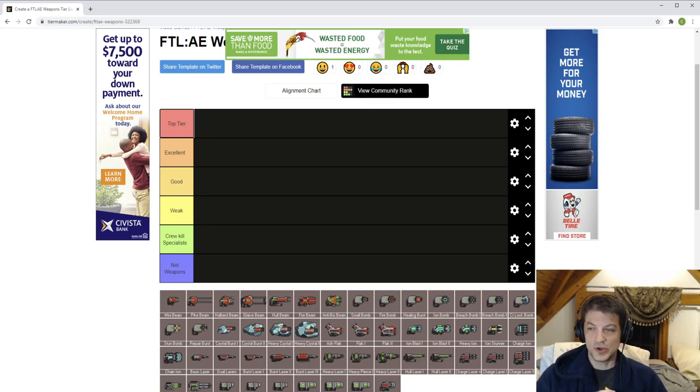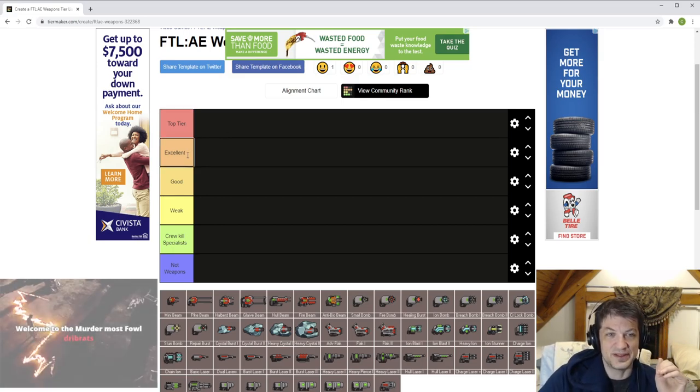In FTL we don't get to choose when we get weapons outside of picking our starting ships — they sort of just come as they are. The idea that a weapon is flexible means it's more applicable to varied situations. To be a top tier weapon is like: wow, if I had infinite scrap, infinite money, I'm just going to buy this weapon almost every single time.